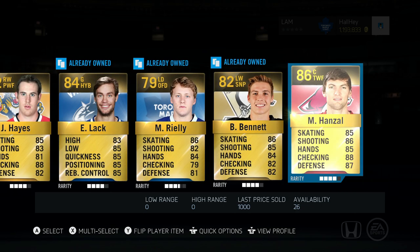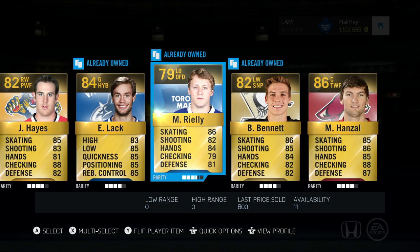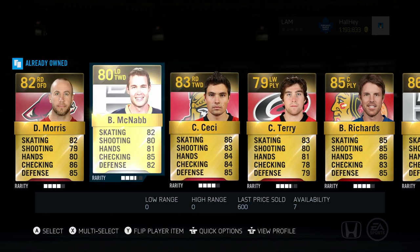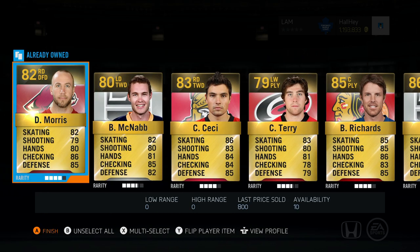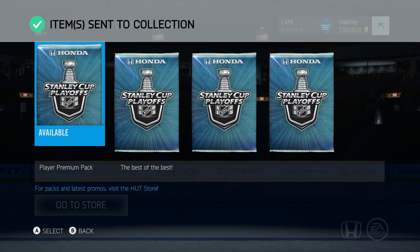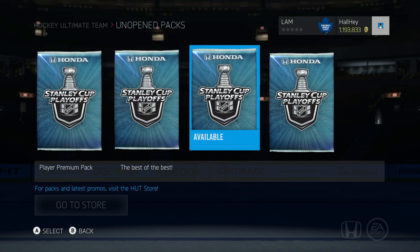Here's the first pack: Marty Hansel, Bennett, Riley, Lack, Hayes, Brown, Richards, Terry, McNabb and more. I'm gonna send them all to the collection and deal with them a little bit later.